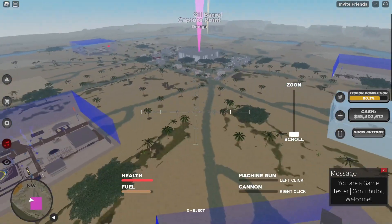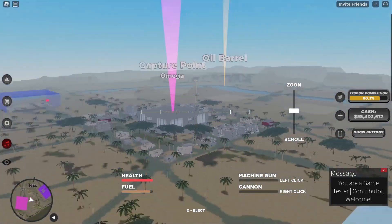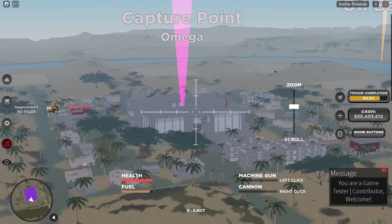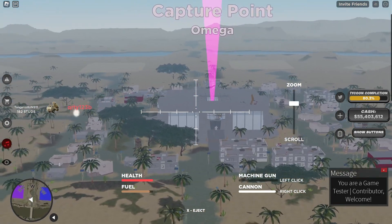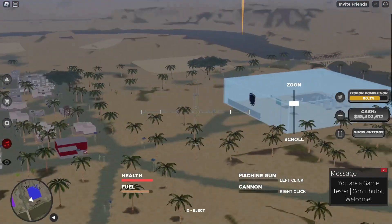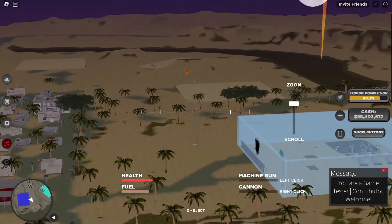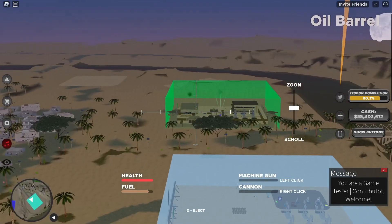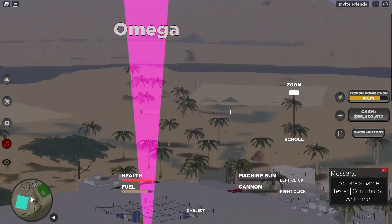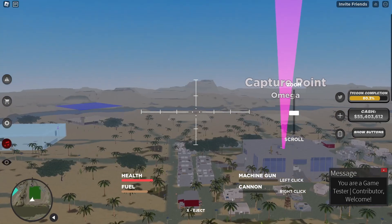So now that I'm in the AC-130, here's some of the things you might notice. You can zoom in and zoom out. You have a machine gun, which is pretty boring — just a regular machine gun — but then there's also a cannon, and this thing can absolutely decimate pretty much any ground target whatsoever. The main problem I see with this game is the render distance, because what's the point of all the zoom if you can't even shoot people that are far away.